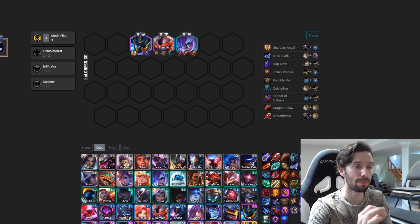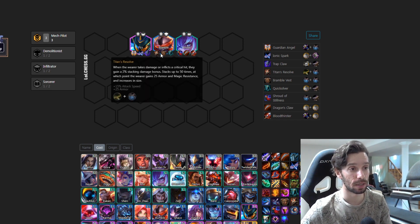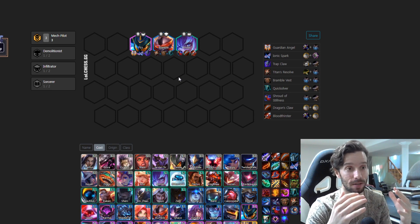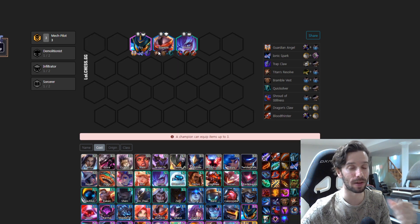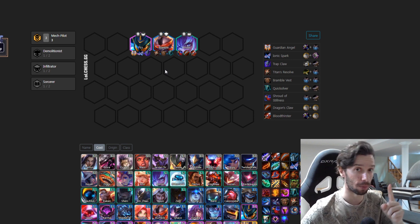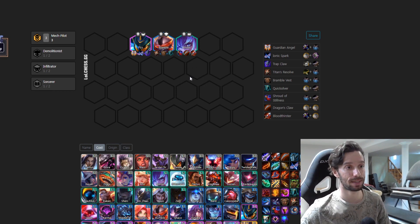Now I quickly want to touch on items. Since the mech is our stabilizing factor, these are the items we're prioritizing. We'll have a secondary carry in Victor, which we'll talk about later, but we are prioritizing mech items. All nine items shown are great for the mech, but the most important one — by far the best item for the mech — is Titan's Resolve. After that, it depends on the lobby: need dodge? Go for QSS, Shroud, Trap Claw. Want multiple Old Software? Need to lower resistances? Look for GA or Ionic Spark. Bloodthirster is very specific and only used for a particular variation we'll cover later.